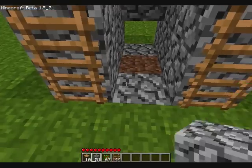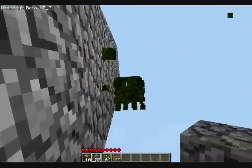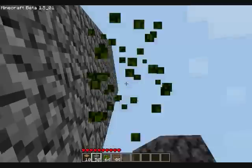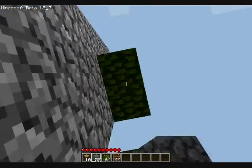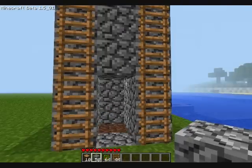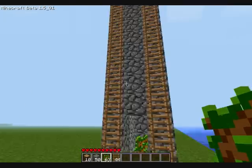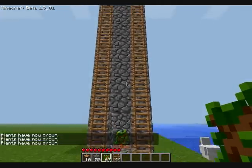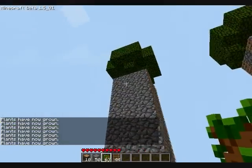Looks like I accidentally got rid of some of it. The important step is you need to get rid of the leaves that are outside, because the way this works is the height of the tower tricks the sapling into believing that that's the floor, so it grows to the height of what it believes to be the floor. External stuff around it will actually make it grow shorter than it should. So let's go ahead and grow it — and there we have it, as you can see it grew to the top of the tower.